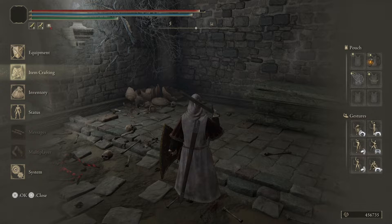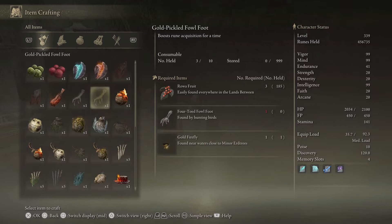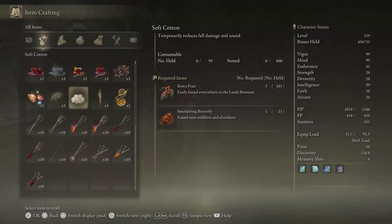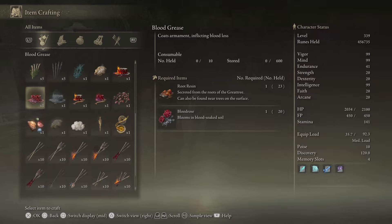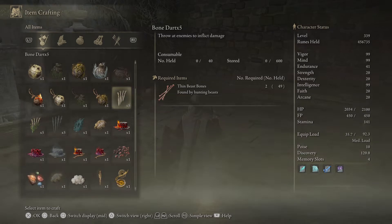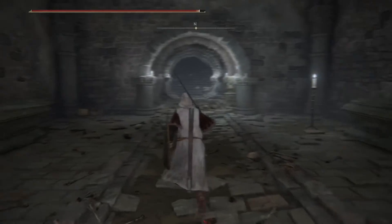I go into crafting — I'm not specifically sure what you can create with that cookbook, but if you need to know where to find it, there you go.